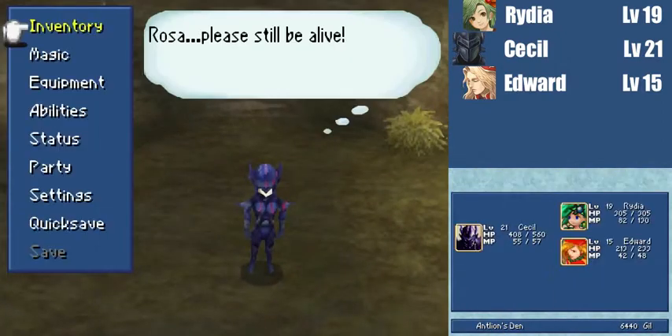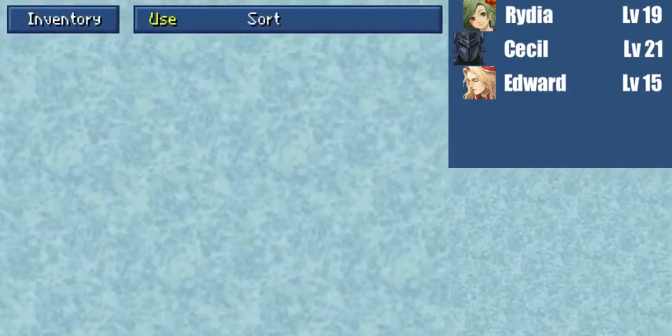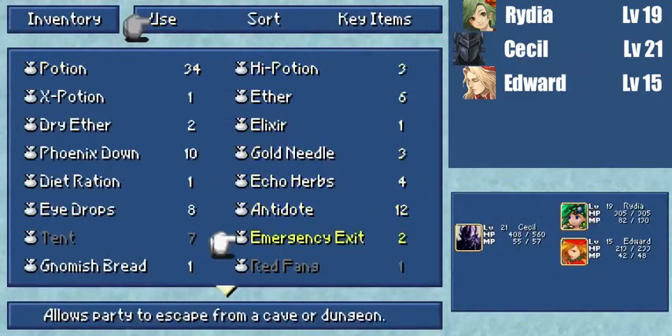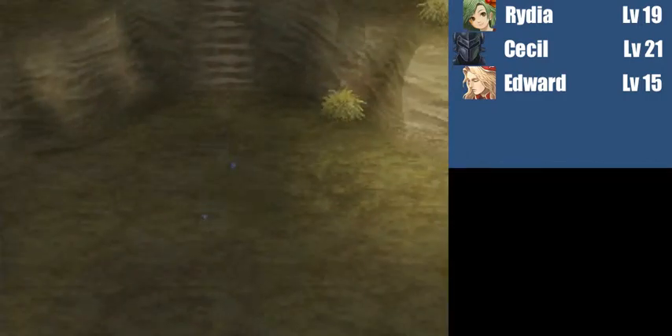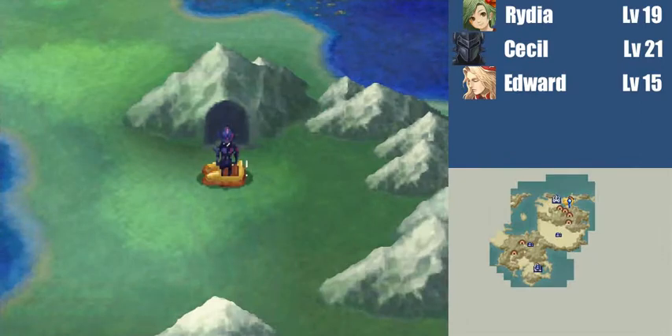So yeah, I'm going to exit here. One of the items we got here — now we're just going to exit and use that to get the heck out of here. Jump back to the world map. So yeah, that was Antlion's Den and we have the Sand Pearl. Now we have to get back to Rosa, but we're going to have to wait and do that in the next episode. It's way too long, but thanks a lot for watching, guys. I will see you next time.